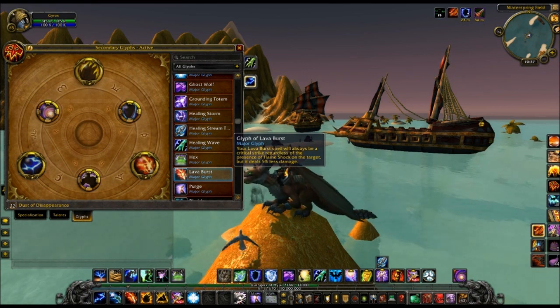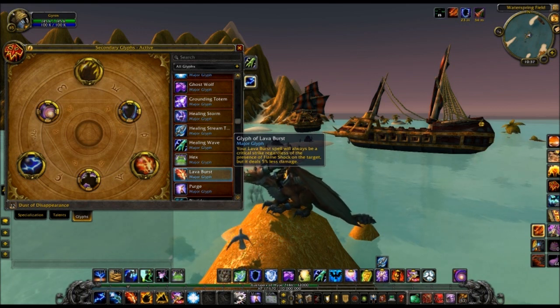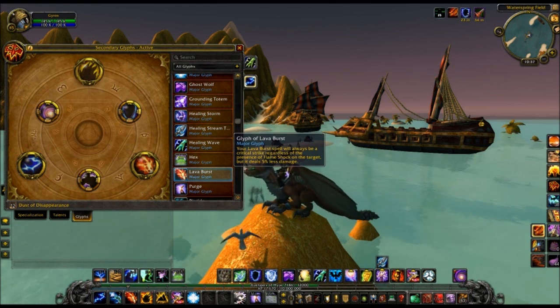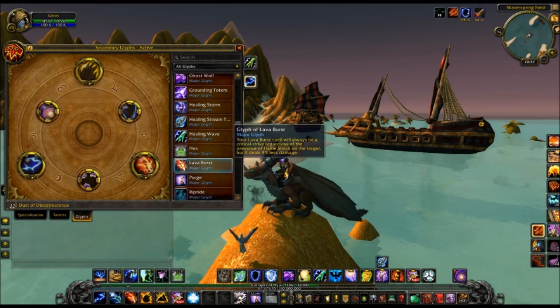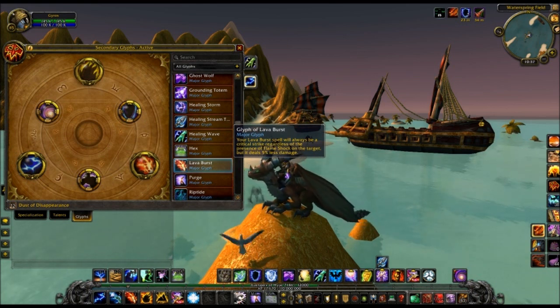The Lava Burst glyph would be more of a PvP glyph, because in PvE you're always going to want to keep Flameshock up to reset the cooldown on Lava Burst. So you're never going to be in a situation where Flameshock isn't on the target, and you wouldn't get this glyph. But in PvP, you might not always be able to put Flameshock on the target, so you can just have crits whenever you want. That seems to be more of a PvP talent to me.